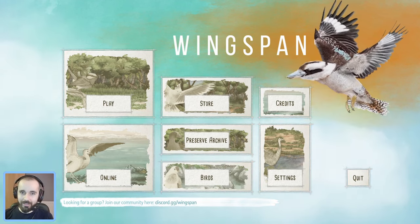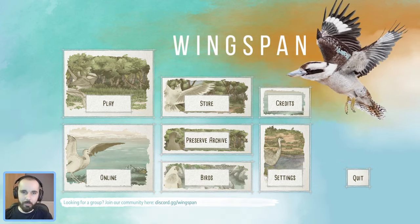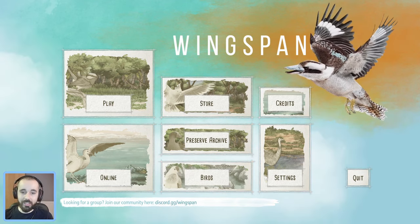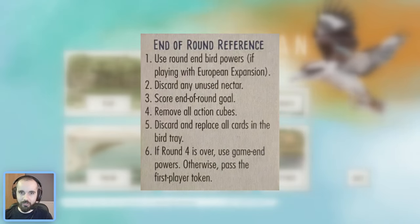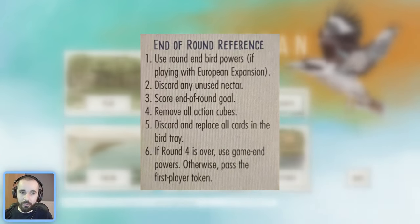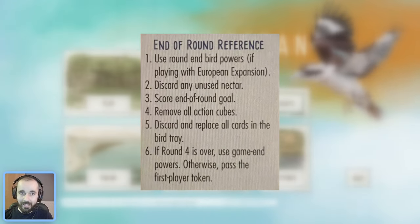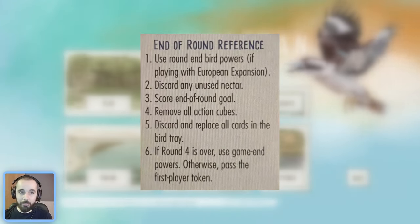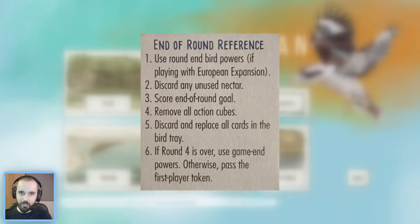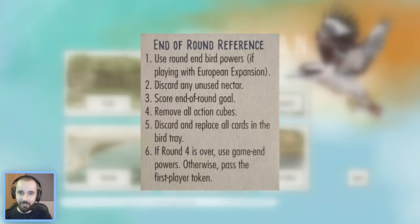The important thing to bear in mind with these game-end powers is when they activate. They activate after the final end-of-round goal is scored in round four. So if you're playing an additional bird, laying eggs, caching food, or tucking cards with these powers, those actions will not help you toward the end-of-round goal — it happens after that final goal is scored. Another key thing: because it is after that final end of round, you cannot use Nectar for playing these additional birds.